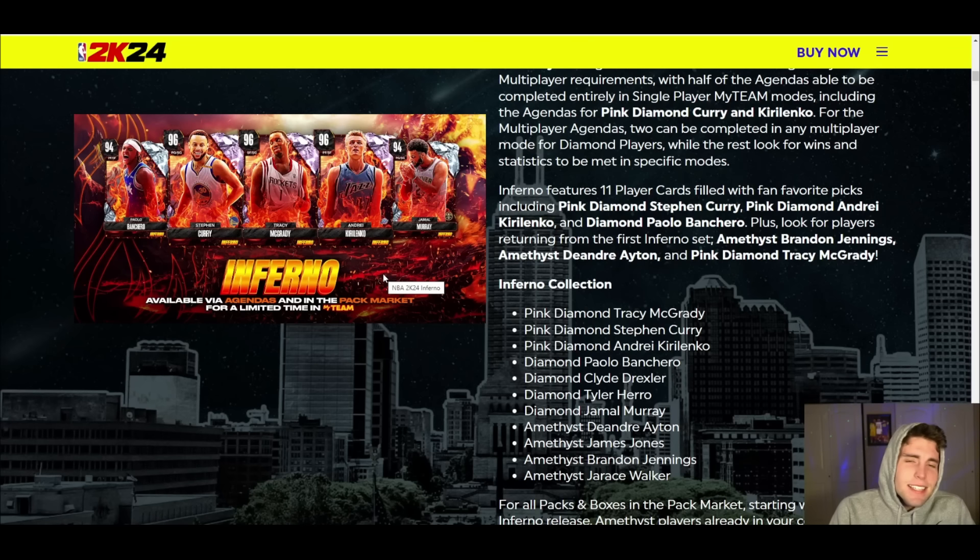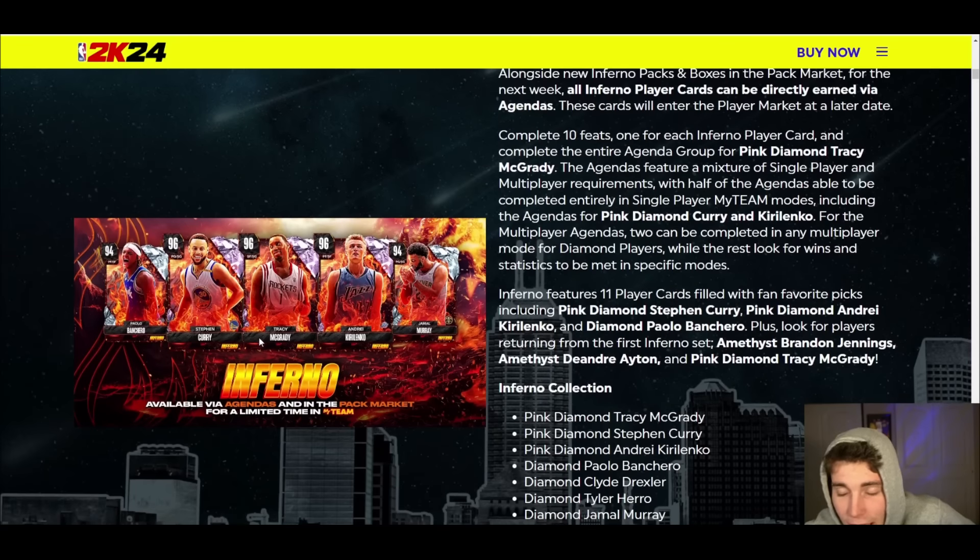This is immaculate. The fact that you can get T-Mac, Steph, AK-47, Boncaro, Clyde, Hero, Jamal Murray, and all the Amethysts for absolutely free by grinding the agendas — even if you're just starting your No Money Spent Squad series today, this is a fantastic addition. Three fantastic Pink Diamonds, all for free. You cannot ask for anything better.